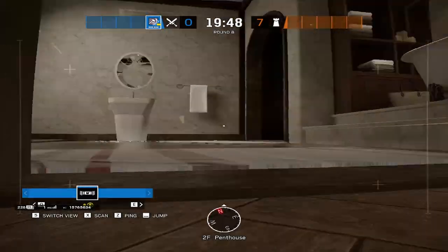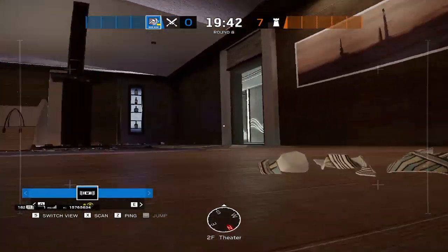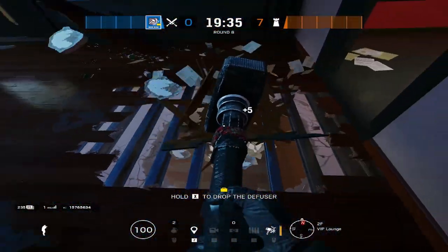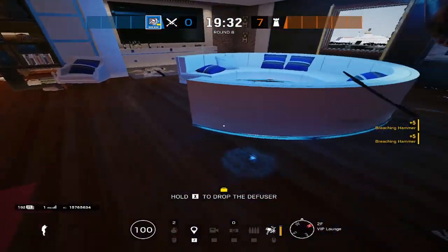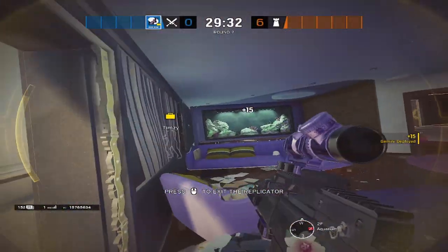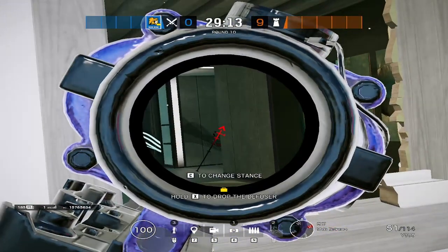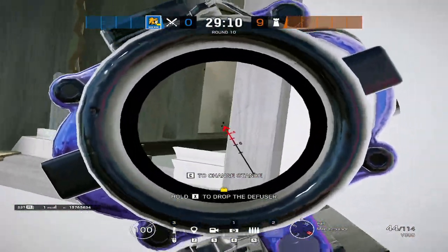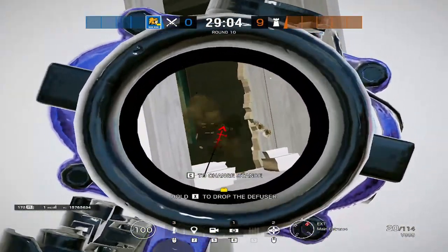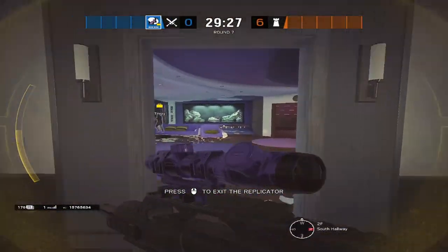For the vertical attack, you need the entire top floor — primarily VIP, Guitar, Penthouse, and Theater. You also want to drone out Hookah, Aqua, Pool, Top White, and Cool Vibes to set Airjabs on those stairs. A good way to get that map control is to have Nomad and Yana enter through Aqua Balcony, Sledge and Zofia enter through VIP Balcony, and Lion rappel on the White Stairs window — one of the two defender rotation routes.